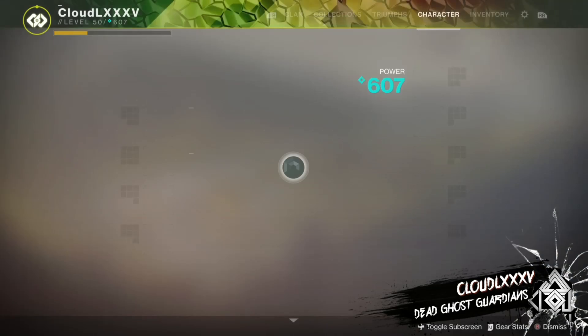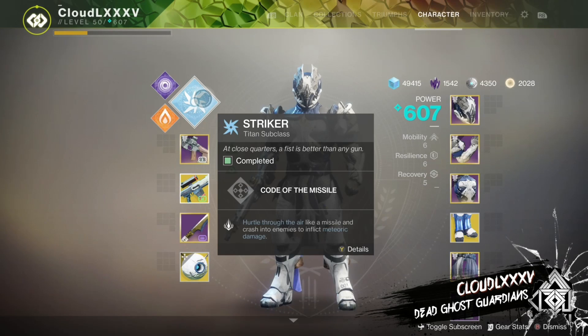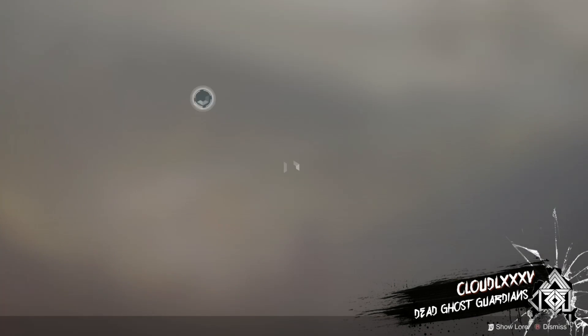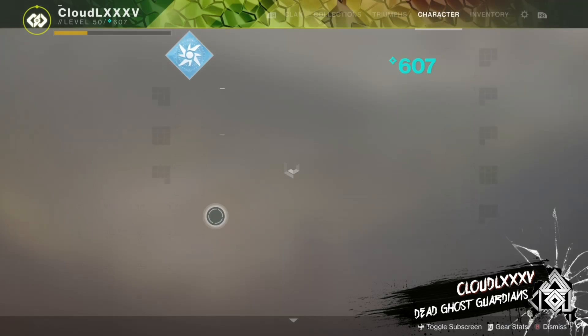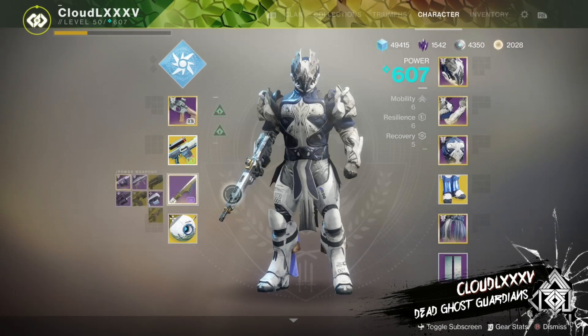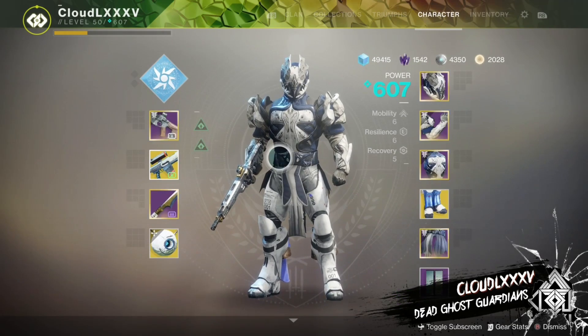Okay guys, this is what you will need. You will need a Titan Striker, Code of the Missile. As always, catapult lift. You will need a sword — Lion Rampant — and also have your mobility at a decent level. Mine is at six.